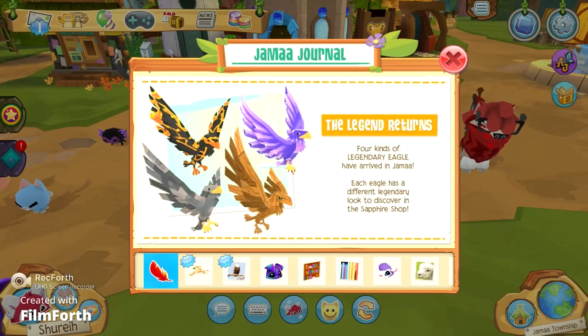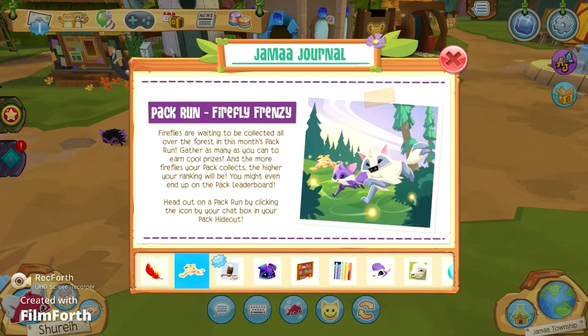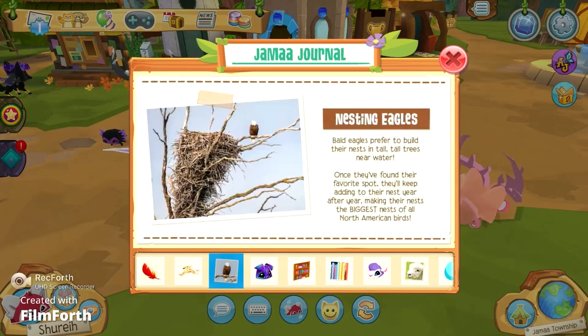Each eagle has a different legendary look to discover in the sapphire shop. There is also a new pack run and it looks like we're going to be collecting fireflies — you can see it says firefly on the top — and last but not least there are some facts about the eagles.